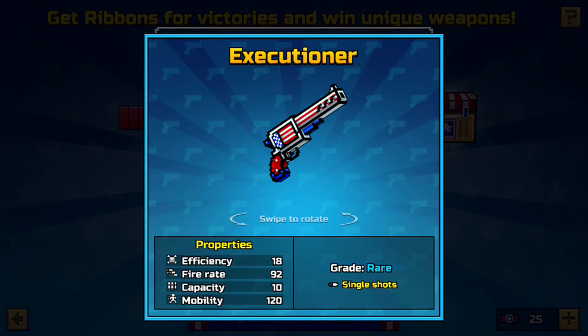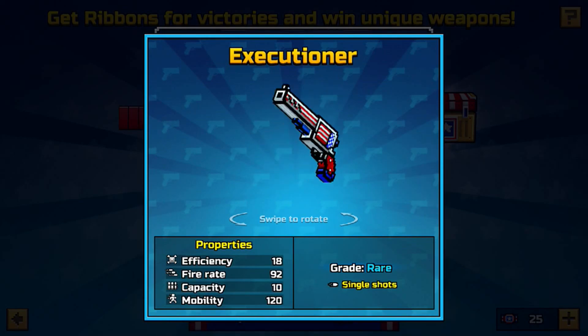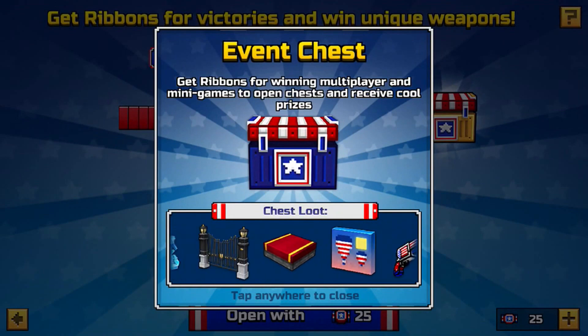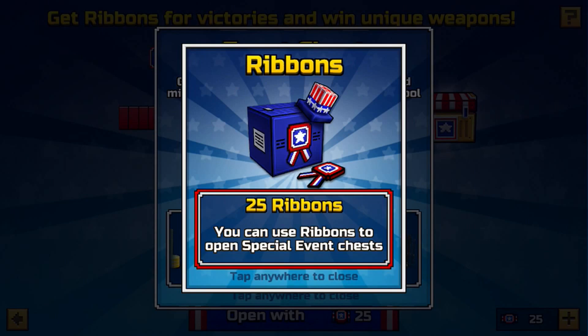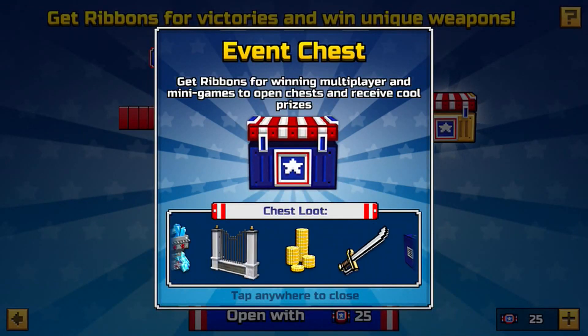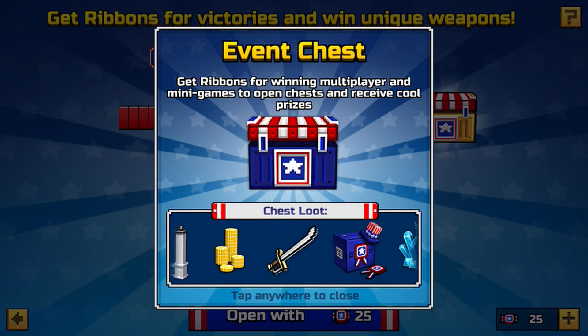It's basically the same thing, except there are new weapons. Let's go over all of them. We have the Executioner — it has pretty decent stats, looks like a pretty average secondary. What else is new? This one is Ribbon. So in this update, it's not keys anymore — it's actually ribbons now. I don't know why they actually do that. We should keep it keys.